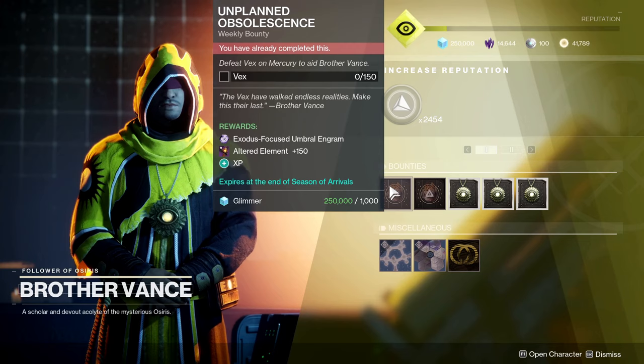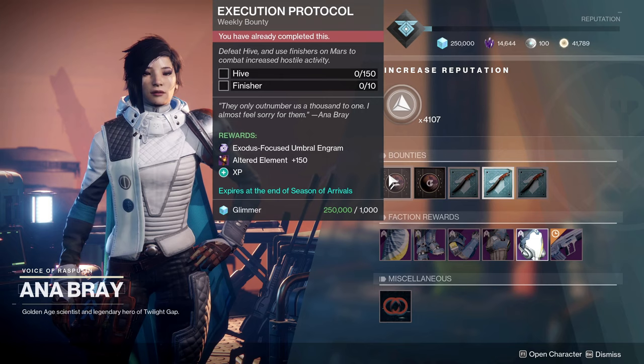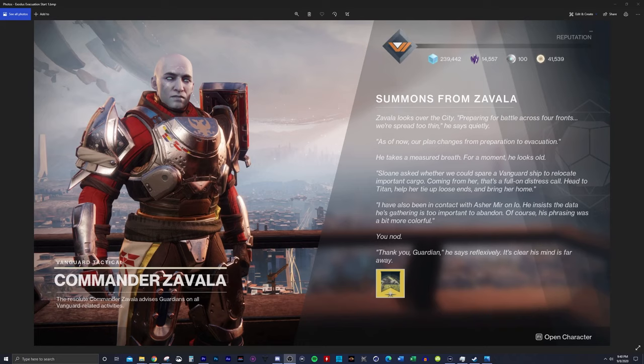Once you're done with Zavala, go to Mercury and talk to Brother Vance, do one of his weekly bounties, then go to Mars and talk to Ana, and complete one of her weekly bounties. After that, head back to Zavala and he'll finish the preparation piece. Once you're done with part one — the preparation for all the planets — you'll come back to Zavala, and as of September 8th you can go on to step two: evacuation.